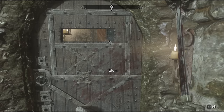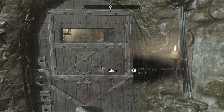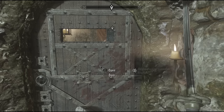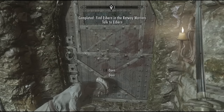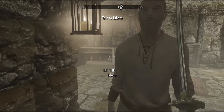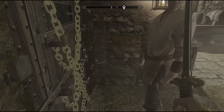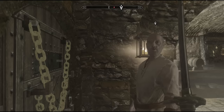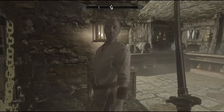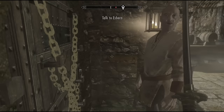In the main quest line mission 'A Cornered Rat,' there's an old man in the sewers named Esbern underneath the city of Riften. A lot of folks on Twitter wanted to know what's going on behind the door while you're talking to him. While most players do get let inside the room, there's one thing nobody was able to see: what it looks like while he's unlocking the door. Just to remove the curiosity — he's simply standing behind the door until it's unlocked, but to the player's knowledge he's narrating what he's doing and you can hear sound effects of him unlocking things.